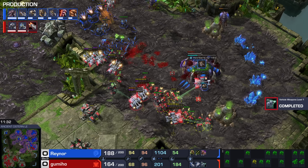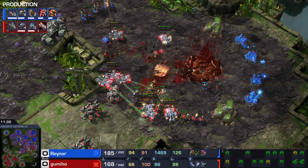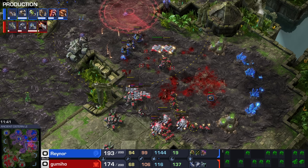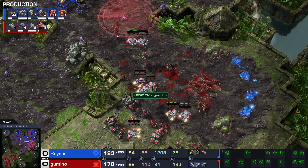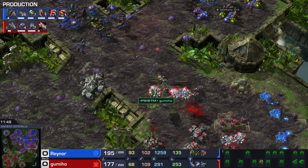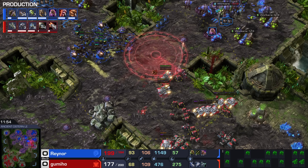Look at the units that are replacing this — tons of Zerklings, now pretty well upgraded, and an Ultralisk coming up as well. That invitation off creep worked out quite nicely for Gumi. Zerg really didn't need to go off creep there. He wanted to replace his low tier units with high tier units — and I know there's a little irony in calling Zerglings high tier units, but with Adrenal Glands and all the upgrades, they are amazing. Significantly better than Roaches.